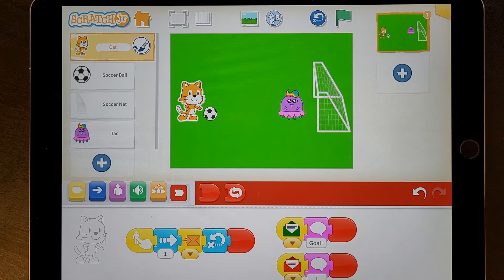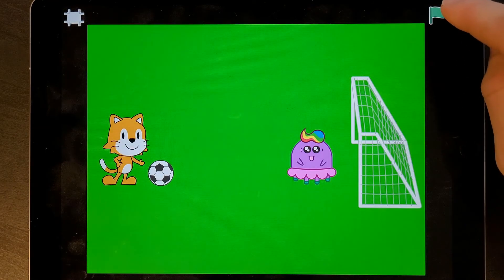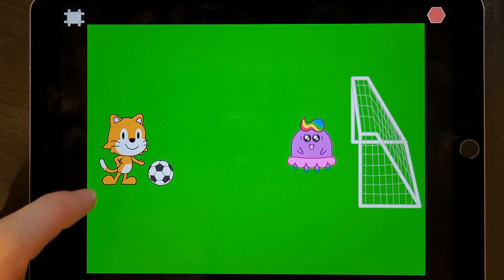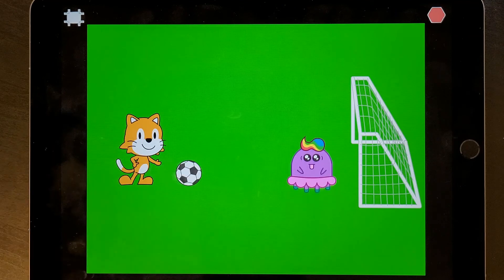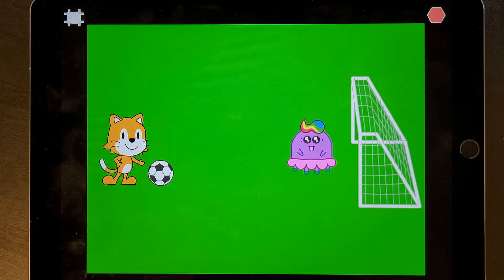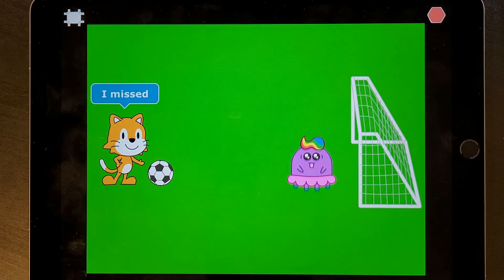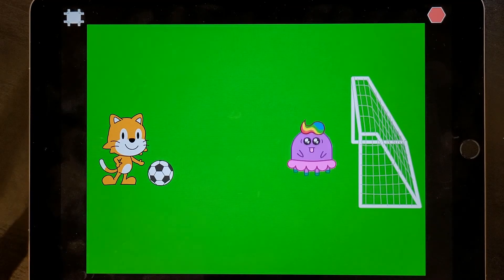Let's try it out. I'm going to go to full screen, use presentation mode. I press the green flag and then Tack starts moving. I'm going to try and hit Tack. I've scored — great, well I didn't mean to! There we go, that time Tack saved it. Great. So you've now got a football game.